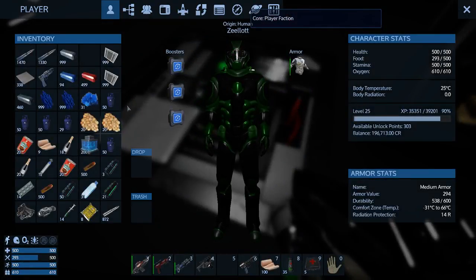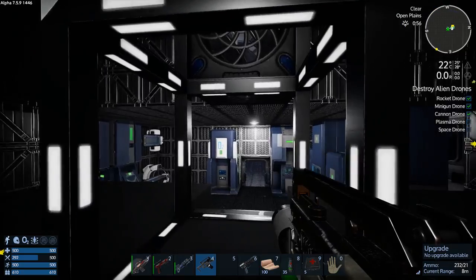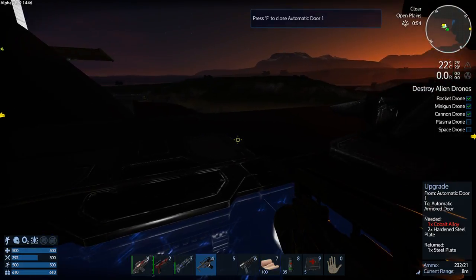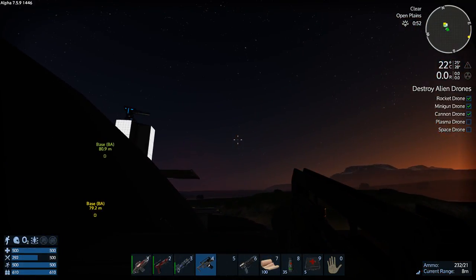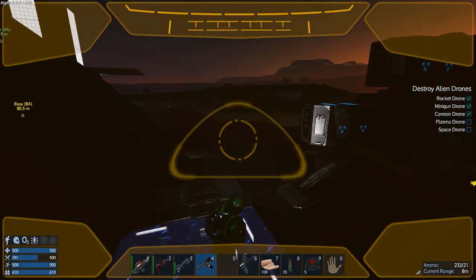Oh, actually - let's make sure I've got an EVA boost on me. Do I? Did I not bring one? Yeah, that would be stupid. Going out into space without a boost - you can do it, and I can show you guys, but it's dangerous. For now I'll just grab one.